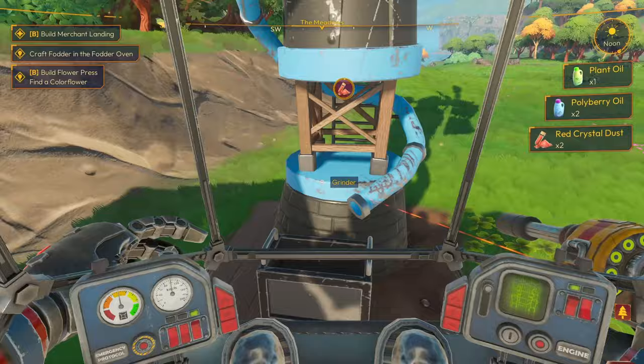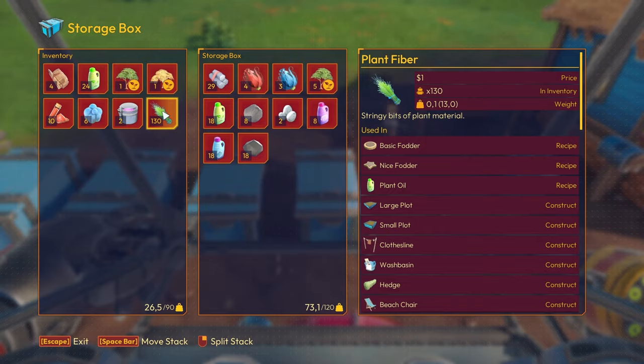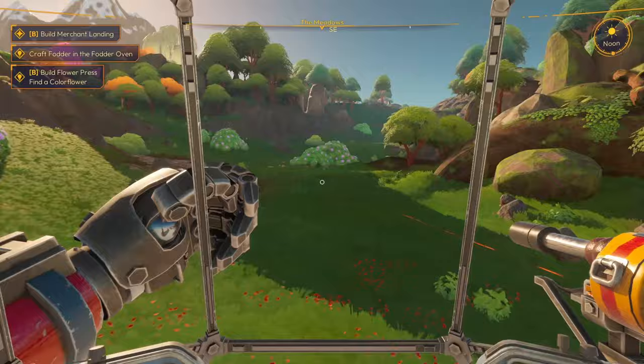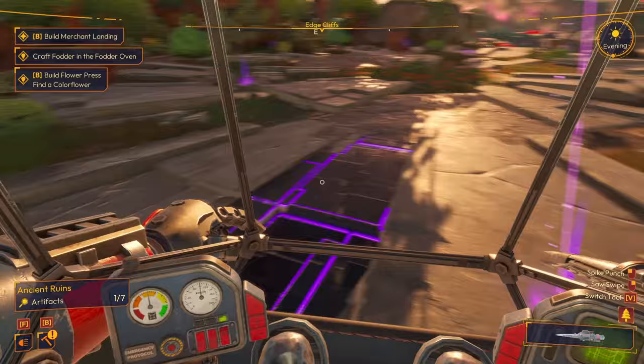I said something in the last episode about if you like to hoard resources, this might not be a good game - well, I've now changed my mind because with this it does make things a lot easier. Let's head out to Edge Cliffs again. I do realize it's telling me to build the merchant landing and make fodder and build the flower press - I'll get there. I remember there was something up on top of this hill - and there it is. That's one of seven.